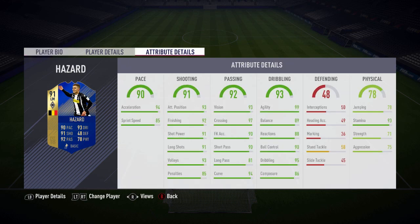Very solid for Hazard — 90 pace, 94 acceleration, 85 sprint speed, decent enough for left wing or left mid. 91 shooting: 93 positioning, 92 finishing, 91 shot power, 91 long shots, 94 curve. Passing: 81 long pass, 90 short pass, 93 FK accuracy, 97 crossing, 93 vision. 95 dribbling, 90 ball control, 89 balance, 99 agility, 93 stamina. Only downside is his strength.